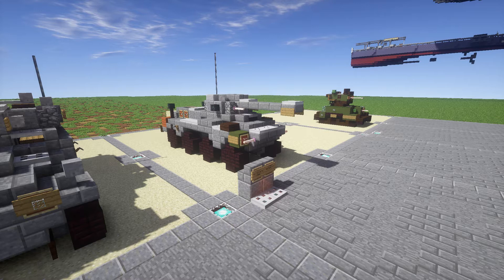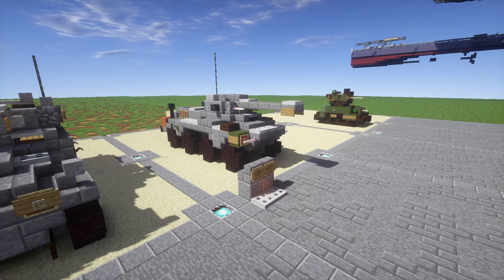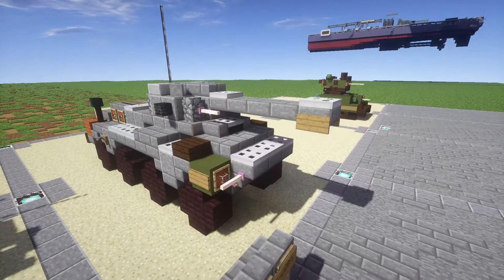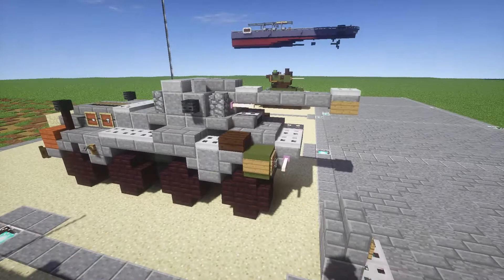Anyways, let's go ahead and take a look at the vehicle — see what we have going on and just get a nice overview. Starting off, we have the main gun. As I mentioned, this is the 234/2, which means this is the 50mm gun variant. The 234/1 would be the 20mm, and the 234/3 would be the 75mm. This one specifically is designed to be the 50mm main gun.